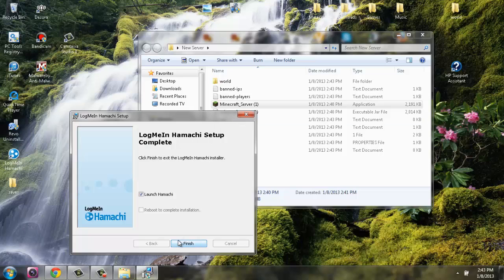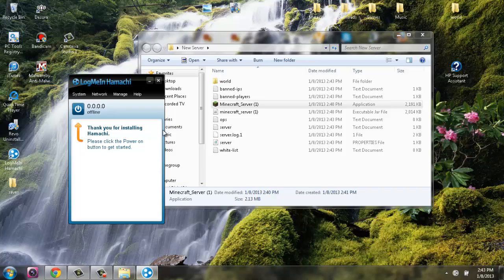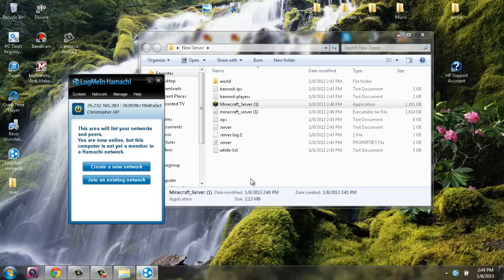Now grab Hamachi and launch it. This is the screen that pops up when it first opens. All you want to do is click the power button, enter whatever name you want to be known as, and click Create. It starts probing and creates an IP for you to use for your server — this is why LogMeIn Hamachi is very useful. If you want other people to join your server, they also have to download LogMeIn Hamachi and launch it. They do not need to download the server files — just Hamachi.